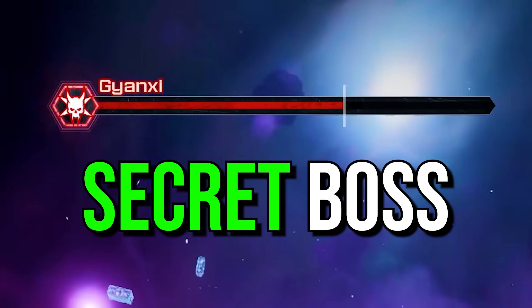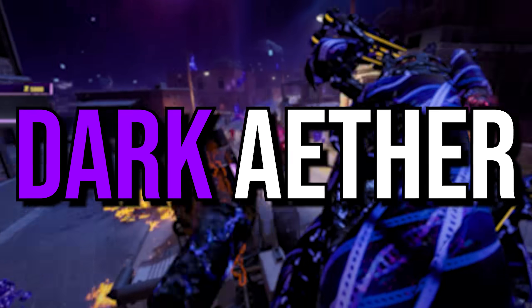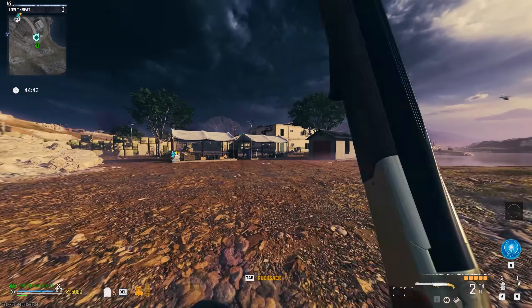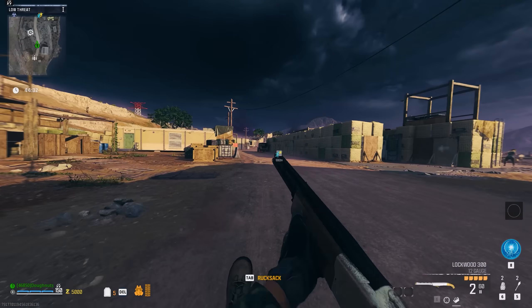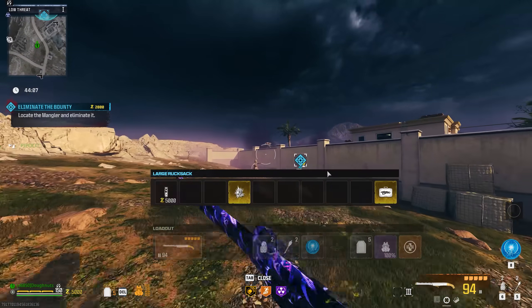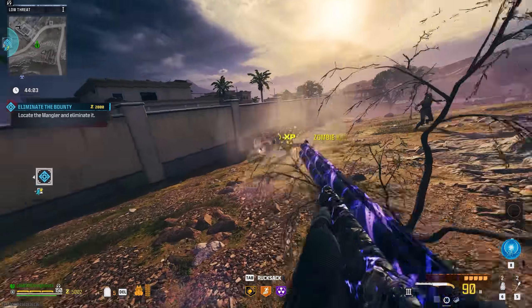I found a gun that does this to the secret boss in the new Dark Aether, so strap in for another wild Dark Aether run. This is one of the first videos in a long time that I've been actually genuinely nervous. I don't remember feeling this much stress or anxiety about MWZ basically since launch or since the first Dark Aether came out, but this time around we have Mags of Holding and golden armor, so I think we're gonna be pretty well off.